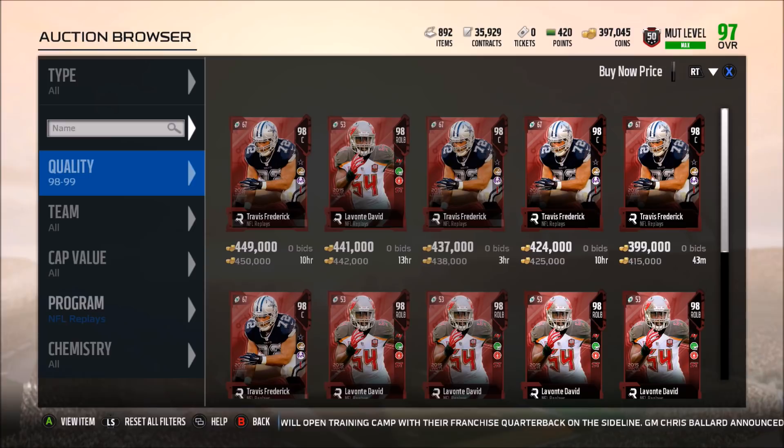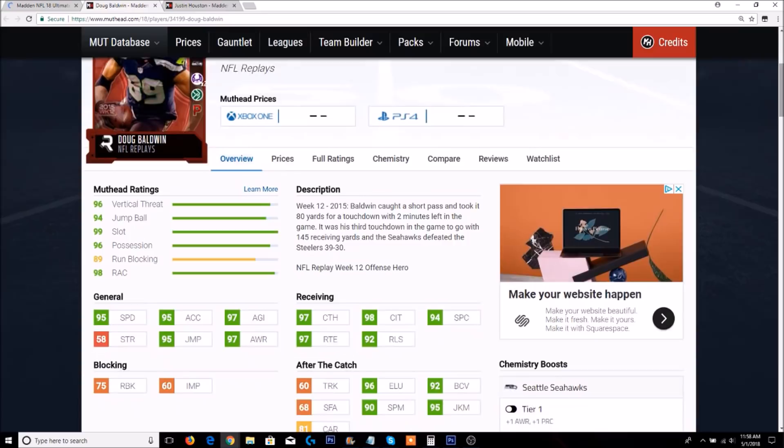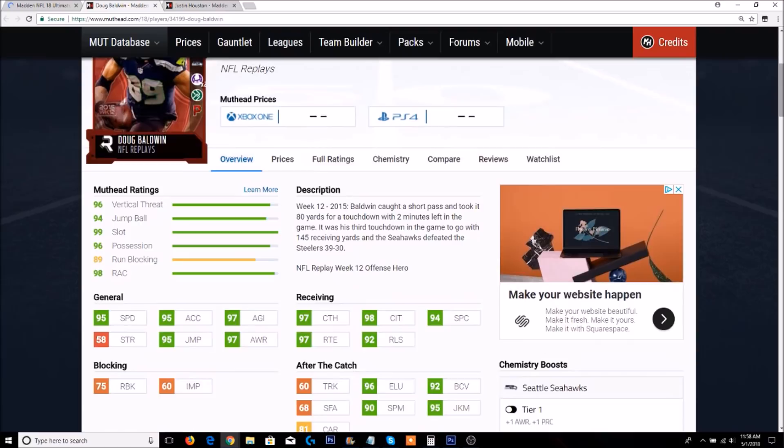The 98 overall Doug Baldwin: 95 speed, 95 acceleration, 95 jumping, 97 agility, 97 catch, 98 catching in traffic, 94 spectacular catch, 97 route running, 92 release, 95 juke, and 90 spin move. He also has 75 run block and 60 impact block. I kind of wish he had Go Deep because that would boost his spec catch and release — I feel like this card would be crazy good with Go Deep. Unfortunately he has Pound the Rock and Move the Sticks.